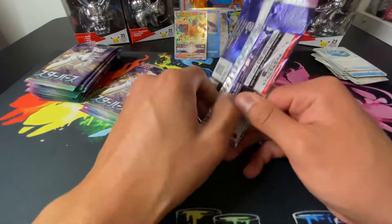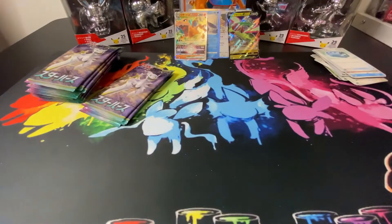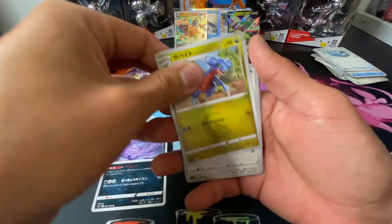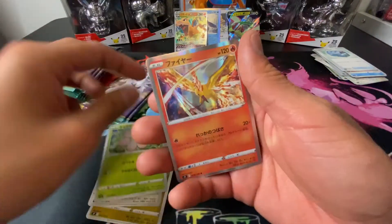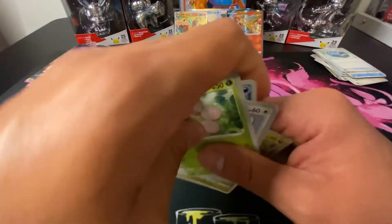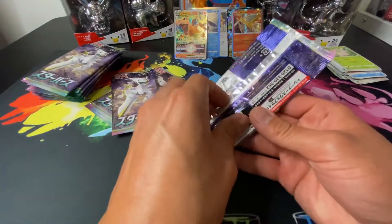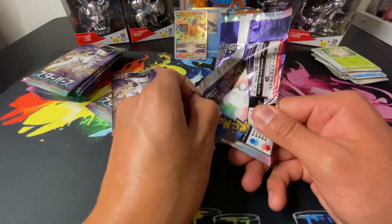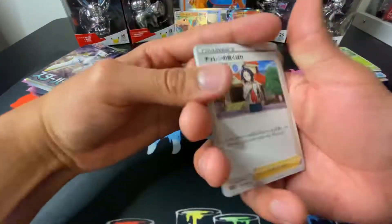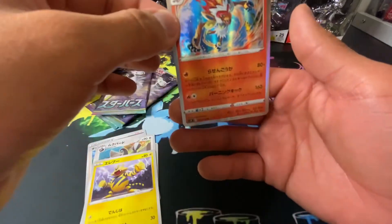No hit on that one. These are so much easier to rip open — I was struggling on the English versions. We got a Moltres — nice! Yes, all right! That's our hit. You are so much easier to rip. I wish I was this good with the English version. Come on, let's get some hits. Yes sir — Infernape, come on baby!